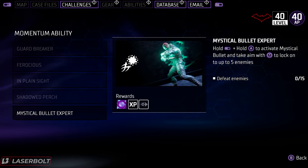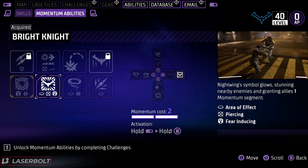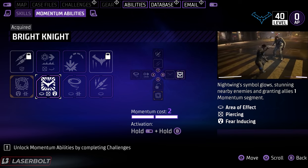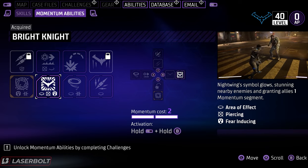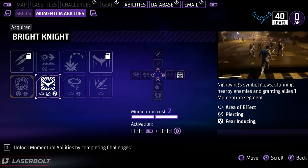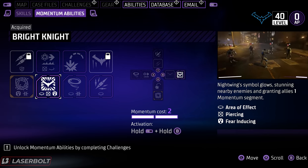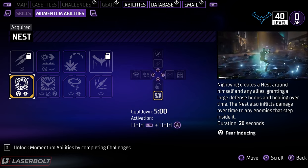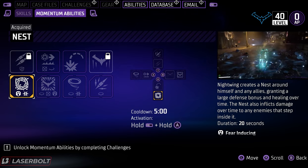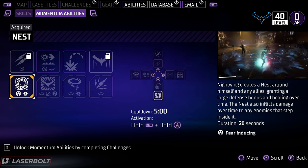For Nightwing, you're going to be unlocking the Bright Knight. This allows you to cast a Nightwing symbol that will glow and stun nearby enemies, and it grants allies one momentum segment. It has area of effect, piercing, and induces fear as well. To unlock this, the challenge is to activate your Nest Dome and kill enemies with it. I'd recommend upgrading your Nest Dome to deal a bit more damage so you get it done quicker.